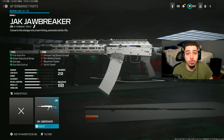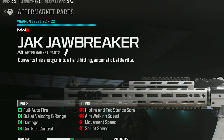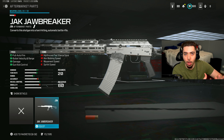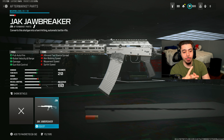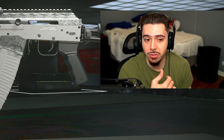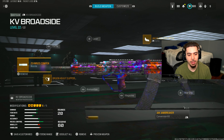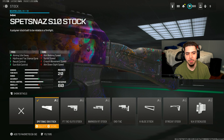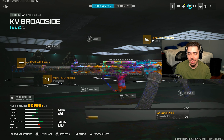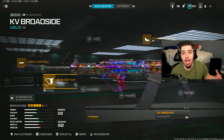I was completely wrong — the aftermarket kit is for the KV Broadside. This is our first aftermarket kit for an MW2 weapon, and it converts the shotgun into a hard-hitting automatic battle rifle. If you remember the KV Broadside from MW2, it was busted. Now it's full auto with a huge increase in bullet velocity, range, damage, and gun kick control. It's going to be like the Longbow — super broken. I found the best under barrel and muzzle for recoil control, added the Jack glassless optic and Spetsnaz S10 stock.